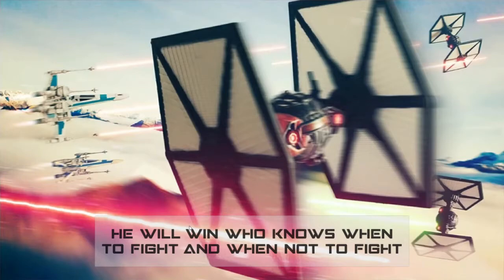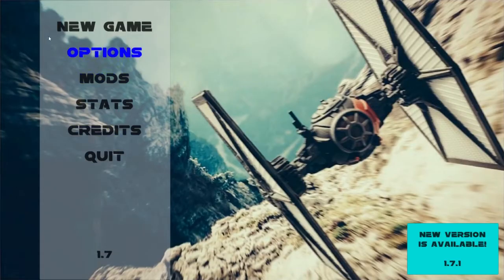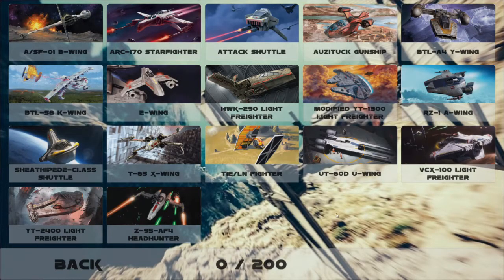That will spawn the full 200-point list for me to fly against — I'm not going to stand a chance against that with two X-Wings. So let's immediately exit to the main menu. Sorry about that — wasted a few seconds there, but you do get to see these nice arts on the loading screen of Fly Casual, which is the application I'm using.